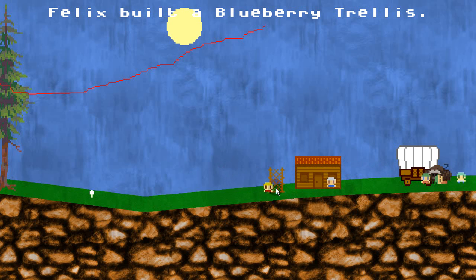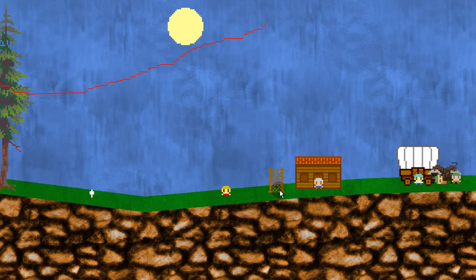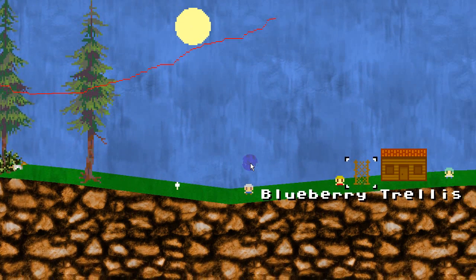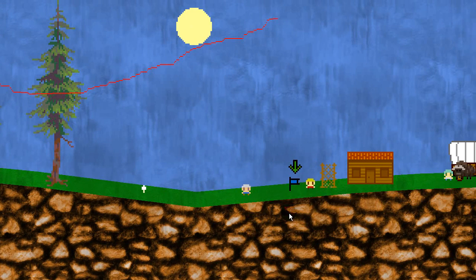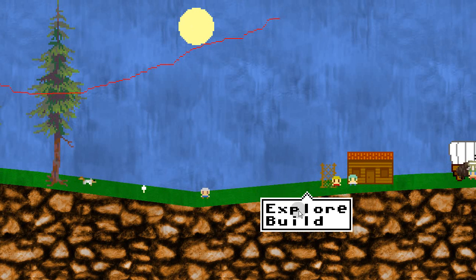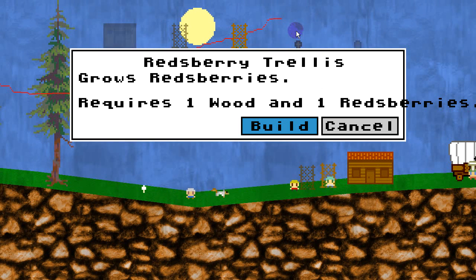The berries will grow on this trellis as the days go on. Initially you just have to wait for the plant to get big enough to have any berries — that's something I may want to change — but once it's big enough, every day you get a new supply of berries. Here he's going to build this thing — here's my trellis. You can see there's a little bit of green here. So you can build trellises for growing food — you could almost call it farming, right? But we don't quite have farming.